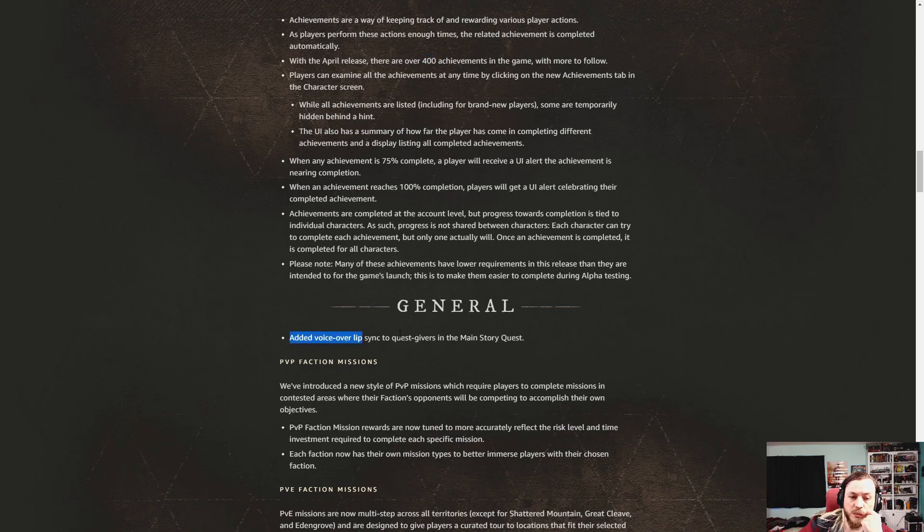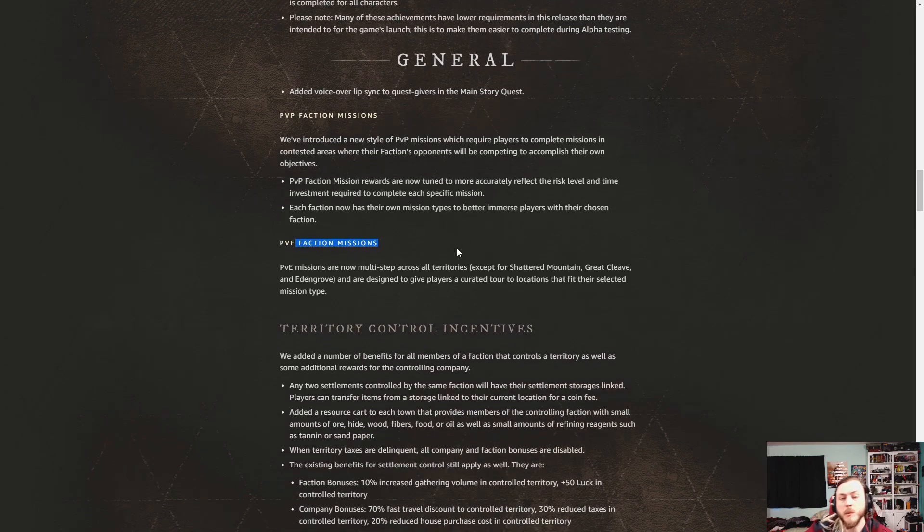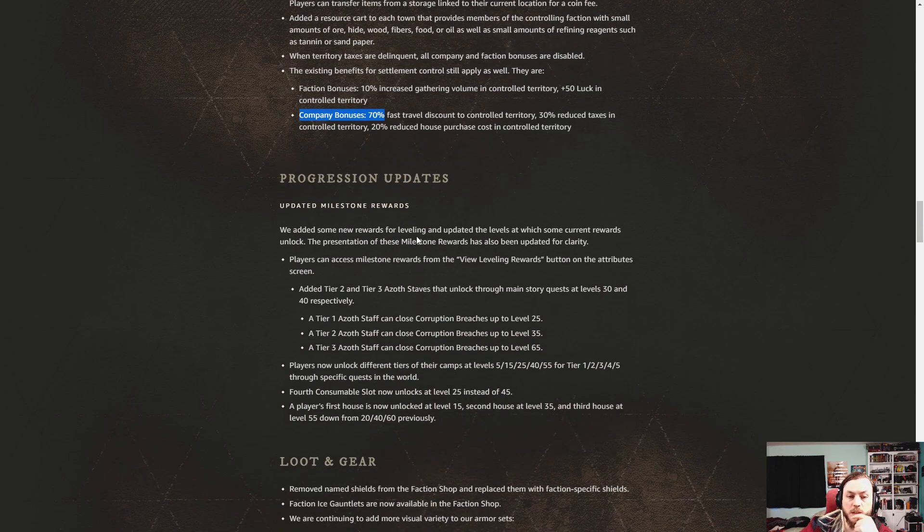Voiceover is a nice touch. More PvP missions — we're gonna get missions that suit our factions. The Marauders faction is probably just going to go kill things; the Syndicate is going to be more on the science side. You get more rewards for playing, high risk high reward. For territory control, company bonuses include more experience, reduced taxes, and reduced home taxes.